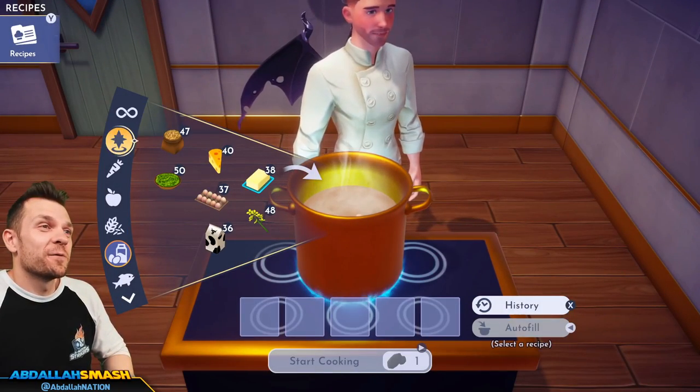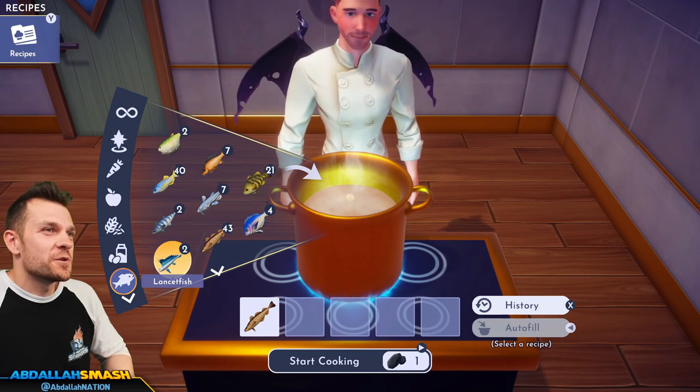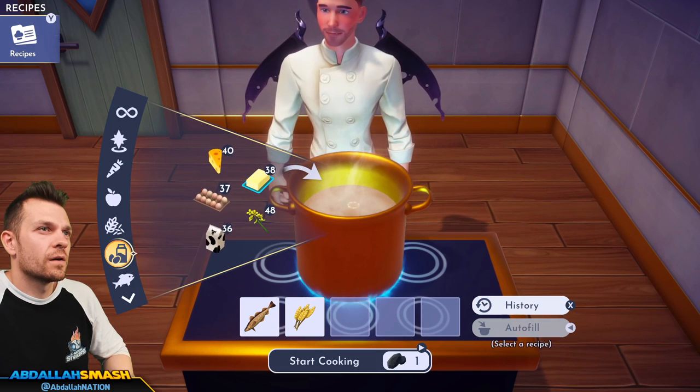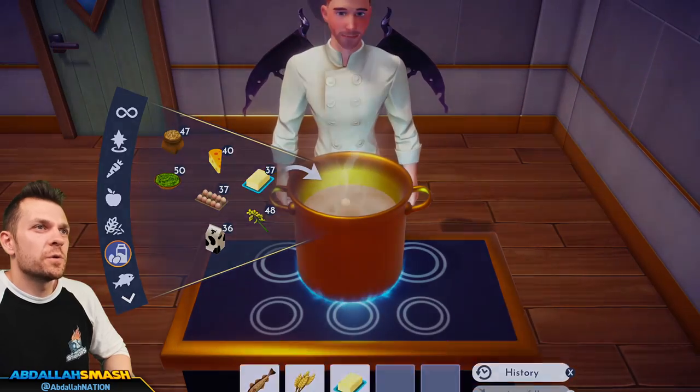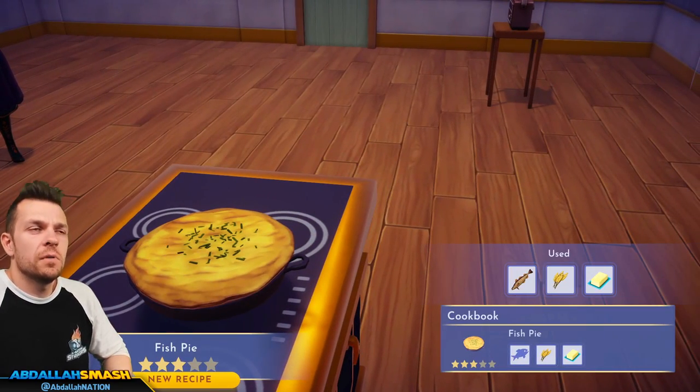Let's make some fish pie: fish, wheat, and butter. That's some fish pie right there — looks like a shepherd's pie.